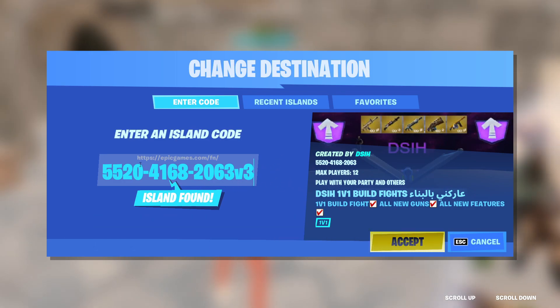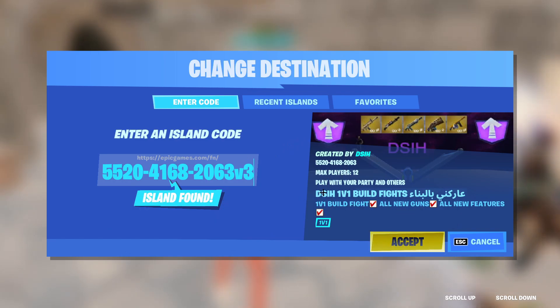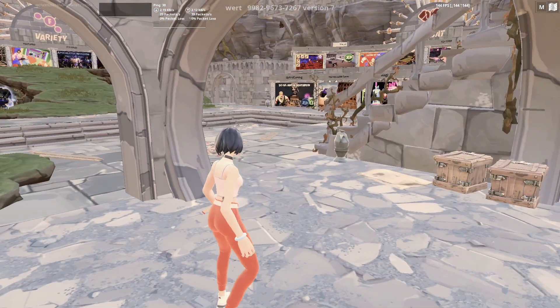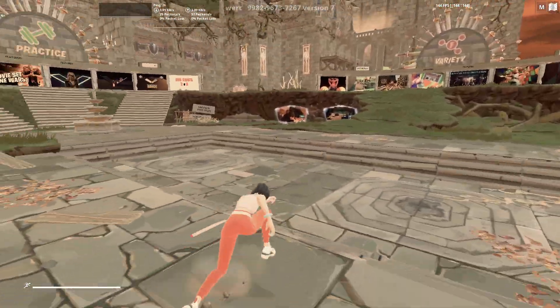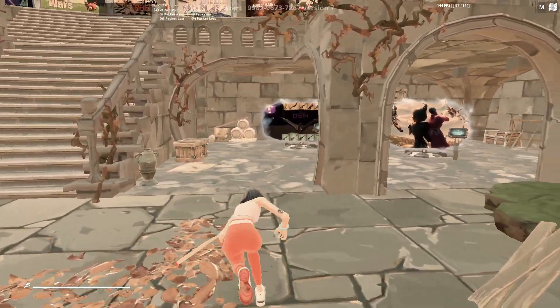Just type it in exactly as shown — I'll have it in the description as well. You're going to see this map: it's the DSI H1V1 Build Fight map, max 12 players. Hit Accept and wait for it to load. I like to run around the map a little bit while it loads since it does take a second.